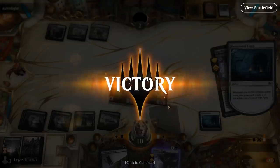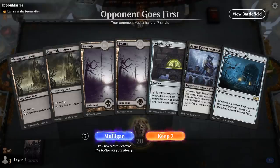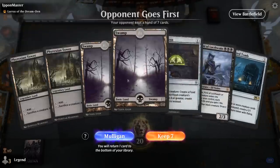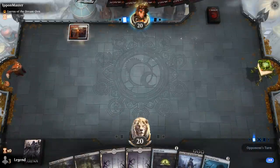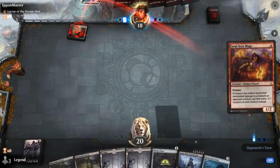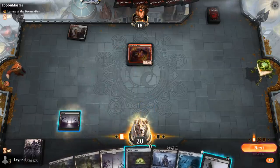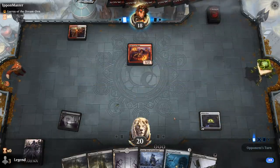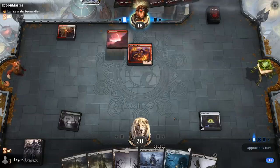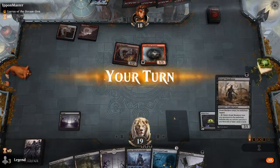We can still use Phyrexian Tower to sacrifice Shade and replay it with kicker, or just bring back Gutterbones and play it. The opponent plays Crystalline Giant, which gets Deathtouch — not great for the opponent. We attack with everyone and Rankle can force a sacrifice. Gingerbrute dies, we make each player discard, and deal one extra damage since the opponent is on three. Cauldron Familiar puts them to one.